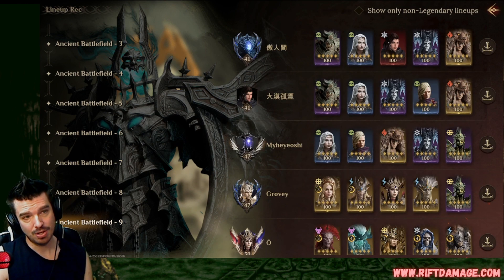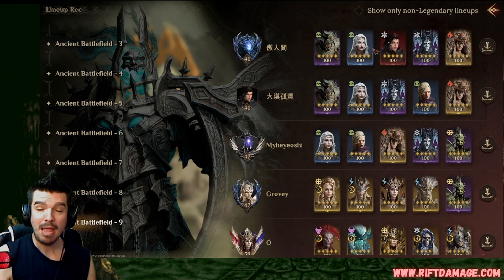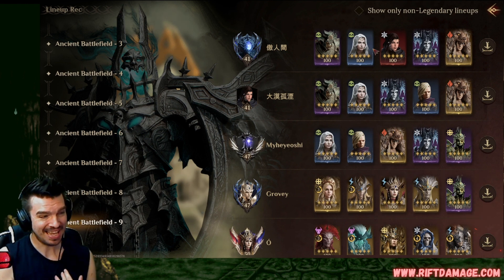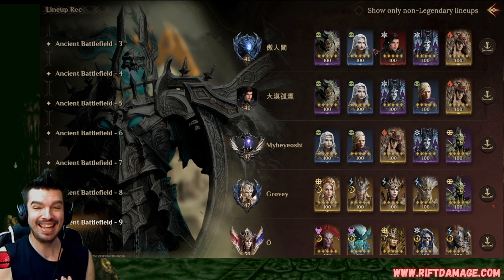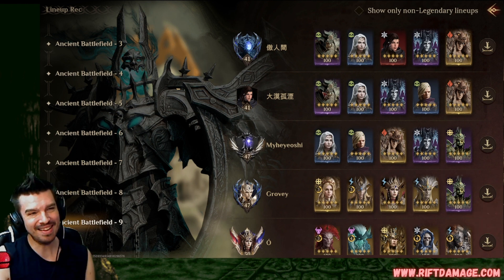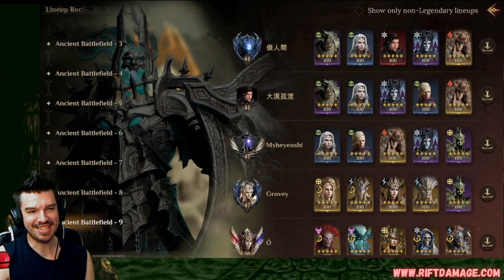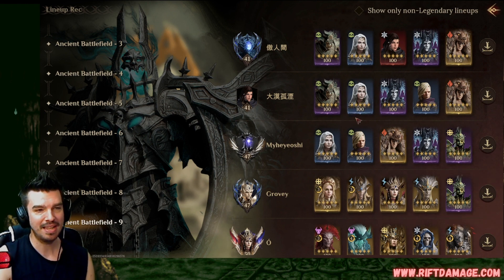Last but not least, let's check the Ancient Battlefield. That's one I'm struggling with — maybe I need to build my Hexandra a little better since I can't clear Ancient Battlefield nine yet, and I also don't have Furbath. But there she is in the top three teams right off the bat. These are teams that many of you might have — I still haven't pulled Garius yet but I did just get my Vresh, pretty excited about that.